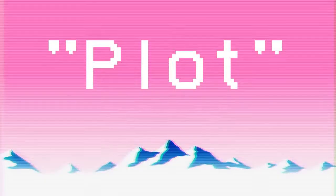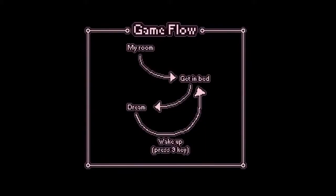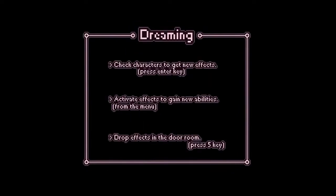When it comes to explaining the plot, the general gist is that you're seemingly a girl of unknown age who goes to bed, dreams, wakes up, goes to bed, dreams, wakes up, and so on. The cycle repeats over and over. While in those dreams, you can interact with characters to collect effects and gain new abilities, and you can drop set abilities in the door room — that's about all that's explicitly given to you. Anything else that you can infer is strictly interpretation.